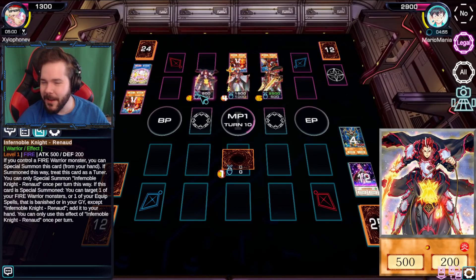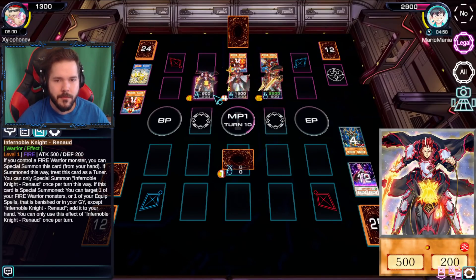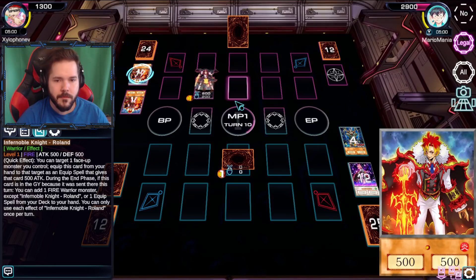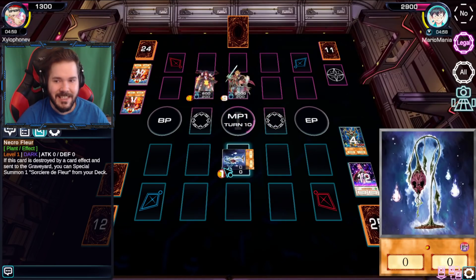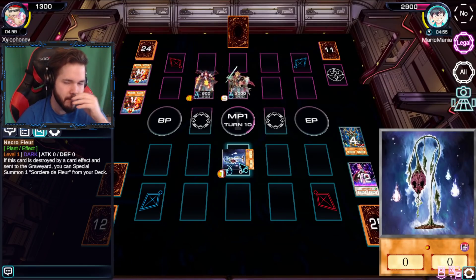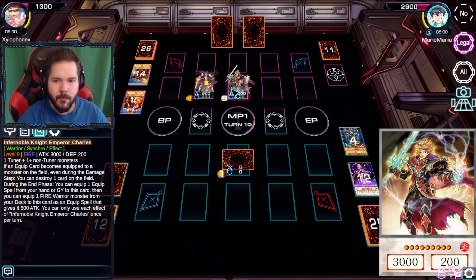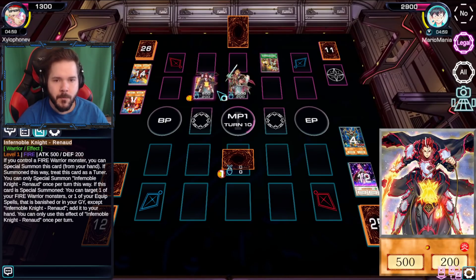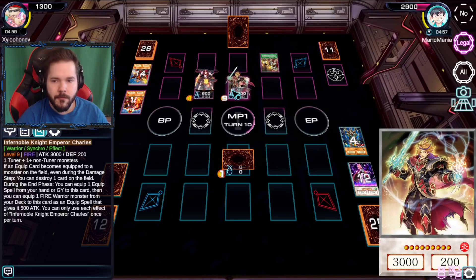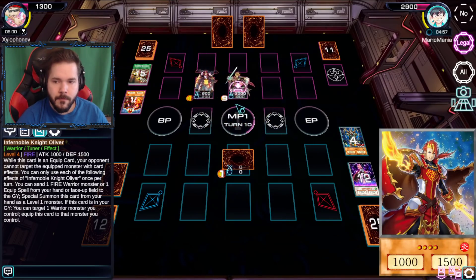But might as well bring him out too though - the thing I've been trying to do. Go from Captain Oliver and Magus to Infernal Knight Emperor Charles. Select the card to return to the deck - let's send back the Roland I guess. Draw another card - Heritage of the Chalice - allow me to add another card to the hand. Let's add the Calvern. I can equip cards from the graveyard onto King Charles giving him some stuff.